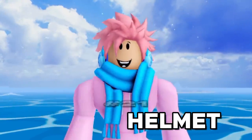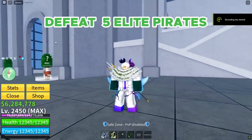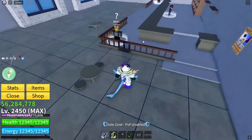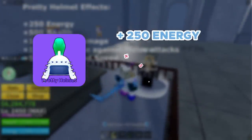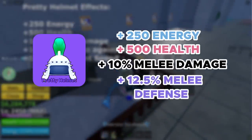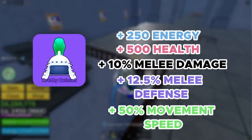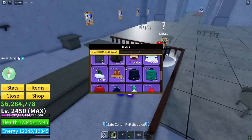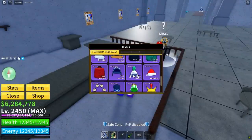Next up, we got the Pretty Helmet. You can get this by defeating five Elite Pirates and then talking to the Luven NPC, who's located at the cafe at the castle on the sea in the Third Sea. This accessory gives you plus 250 energy, plus 500 health, plus 10% melee damage, plus 12.5% defense against all melee attacks, and a plus 50% movement speed on top of that. This one is really recommended for Buddha fruit users. Overall, a really decent accessory if you're trying to grind up to max level.